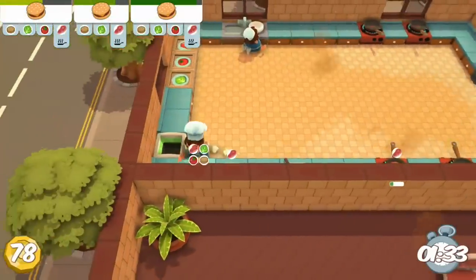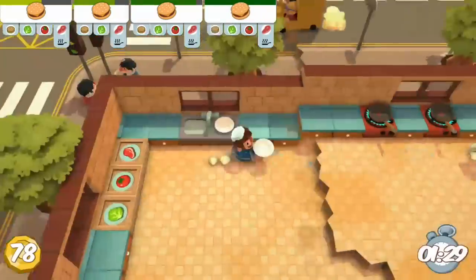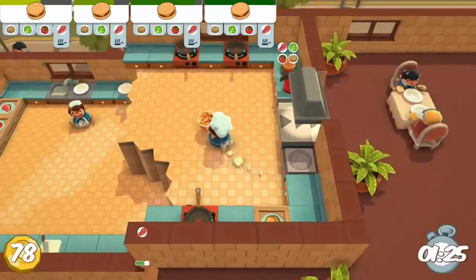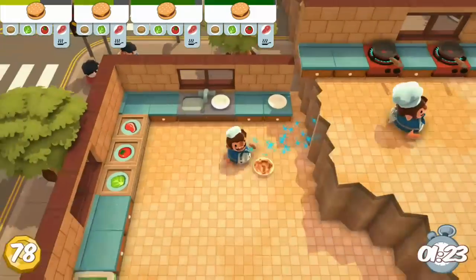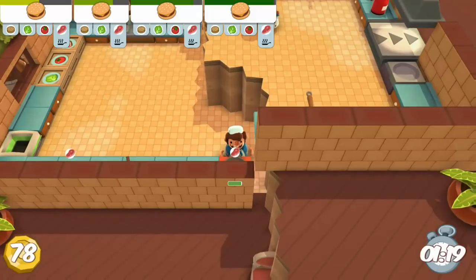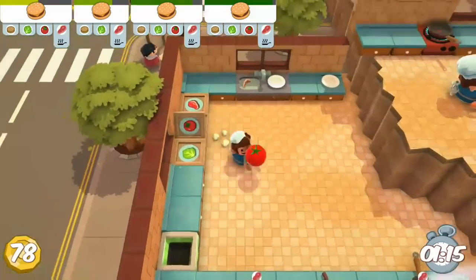Another little tip I found useful: if you are walking with an ingredient or item, you can actually drop it and it's fine for it to land on the floor, unlike in real life. What you'll end up doing more often than not is just throwing stuff — so to speak — at the other chefs. Make sure to grab those things and take advantage of that whenever you can.